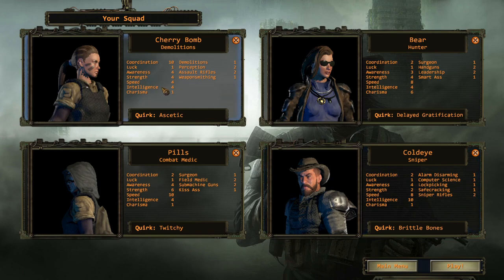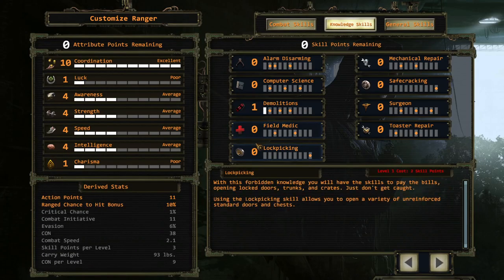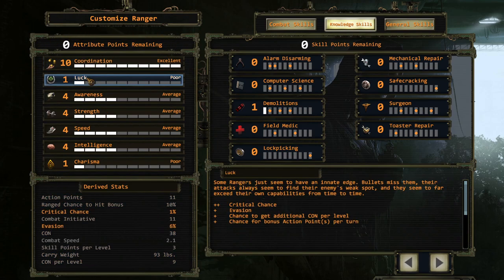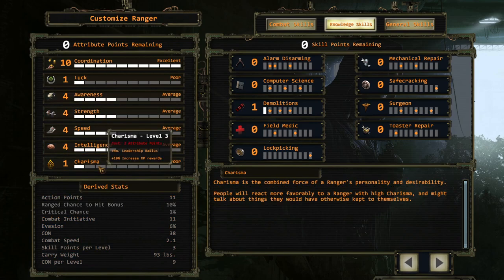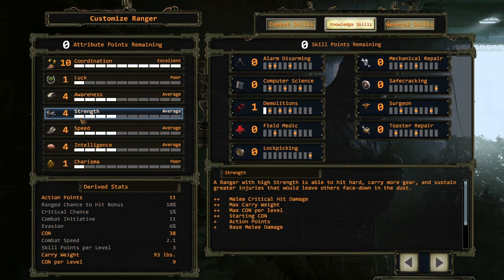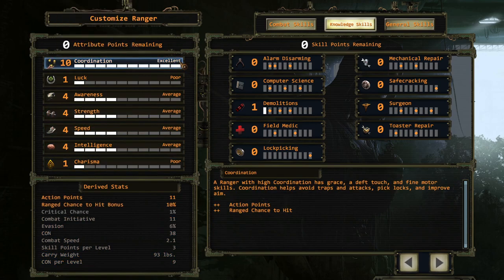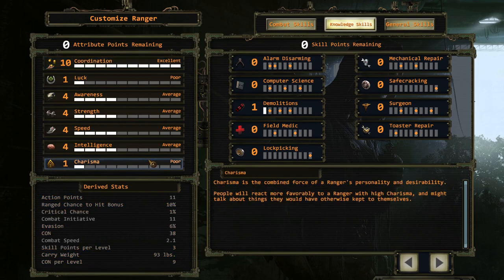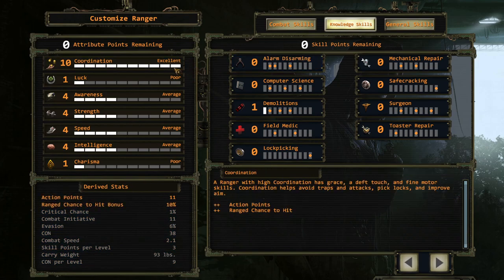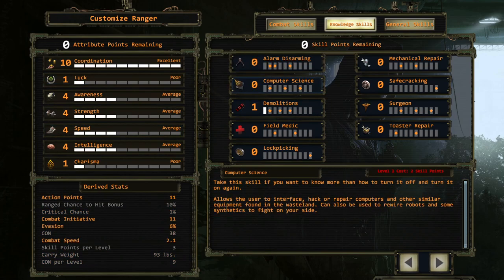The first one here is Cherry Bomb — she is our rifleman. Let's take a look at the attribute points system first. You can see the attributes: coordination, luck, awareness, strength, speed, intelligence, and charisma. This is affectionately related to the classic system — C-L-A-S-S-I-C. Different attribute points put into it will result in different derived stats.